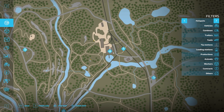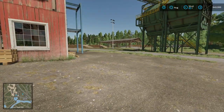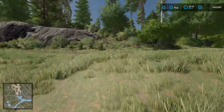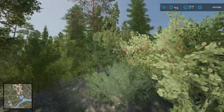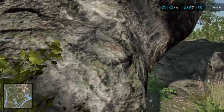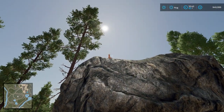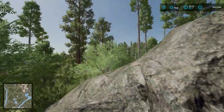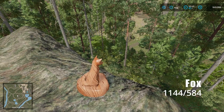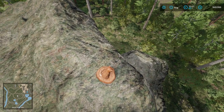The last three collectibles are all around the old sawmill. Fast travel there and you can grab them in any order. First, walk west from the sawmill's log pond toward a rocky outcropping. Climb up the back of the rock and you'll find the Fox sculpture at coordinates 1145, 584, scouting from the top just waiting to pounce on some smaller animal.